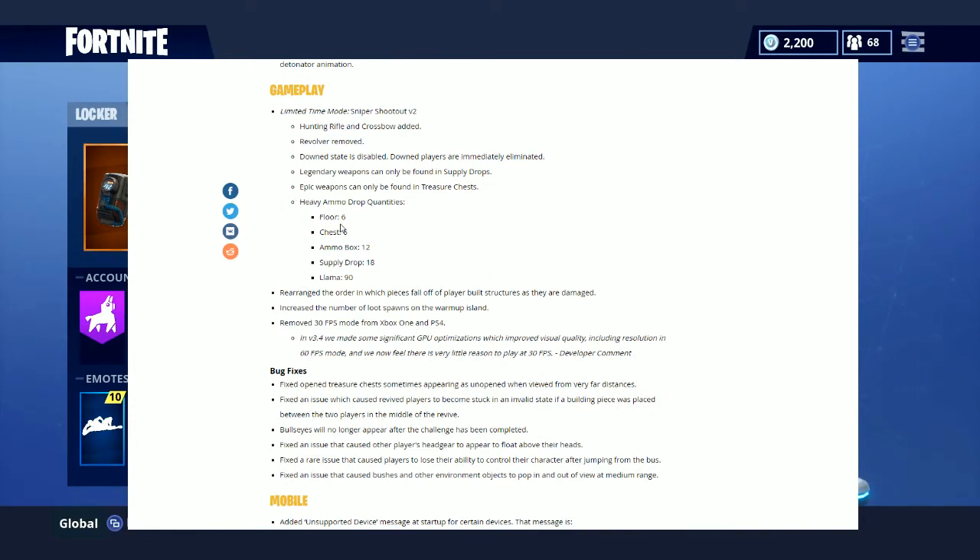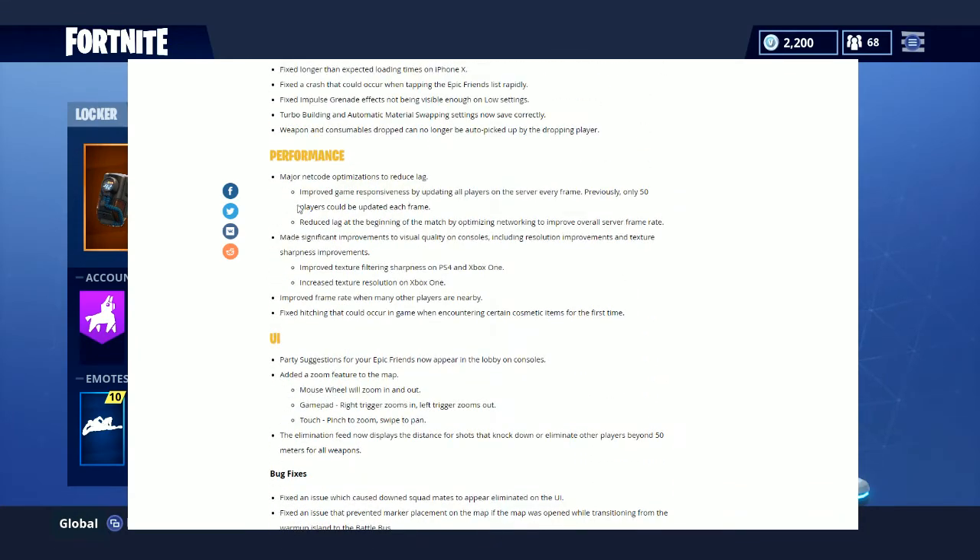For heavy ammo, the floor drop gives you 6, chests give you 6, ammo boxes give you 12, supply drops give you 18 bullets, and from the purple llama you get 90.